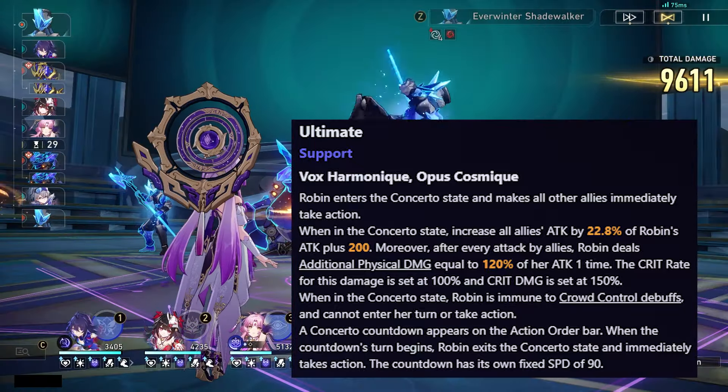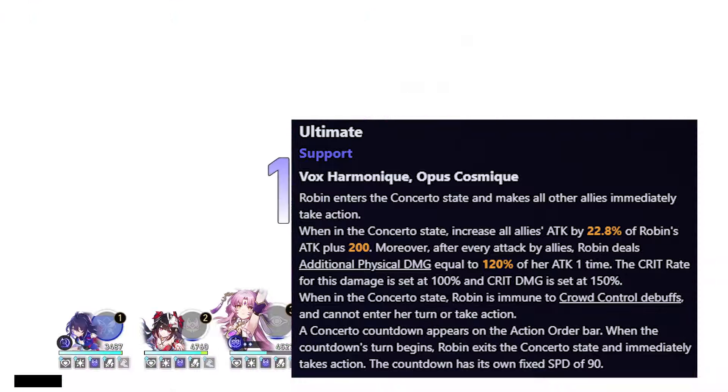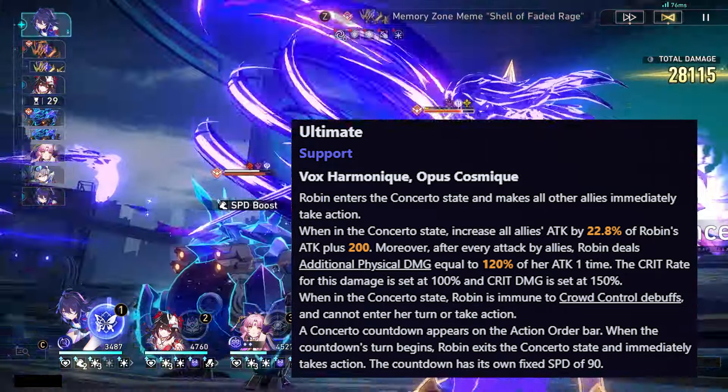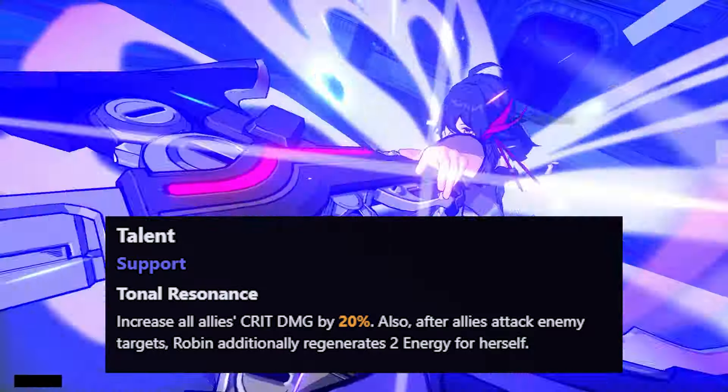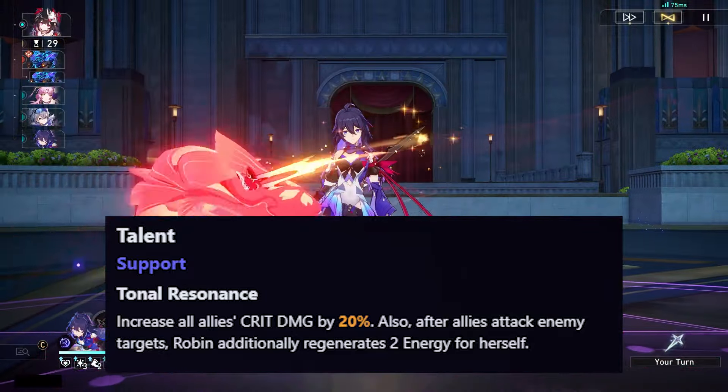The alt countdown appears on the action order bar. When the countdown's turn begins, Robin exits the state and immediately takes action. The countdown has its own fixed speed of 90. Her talent increases all allies' crit damage by 20%, and when any allies launch an attack, she regenerates an additional 2 energy.